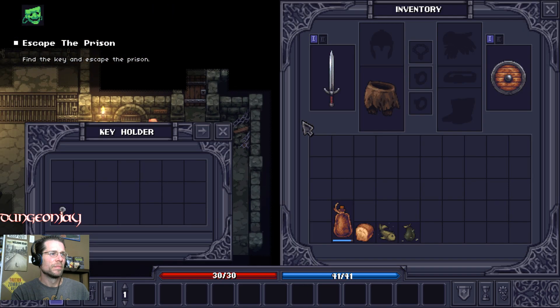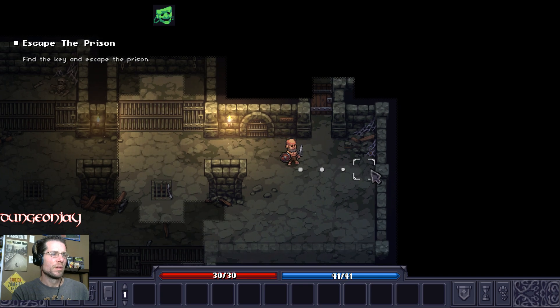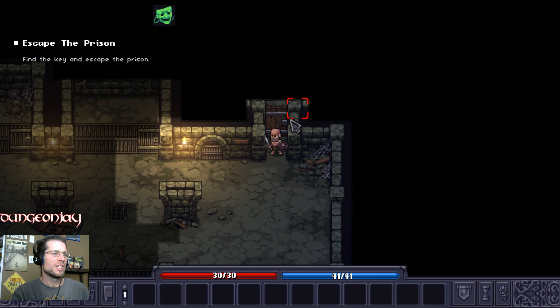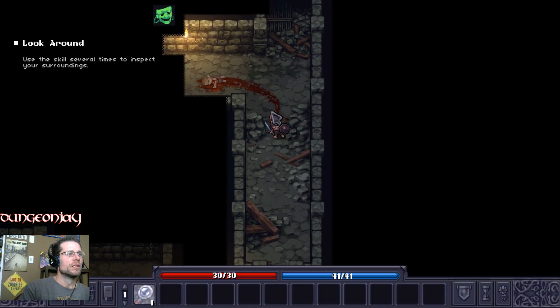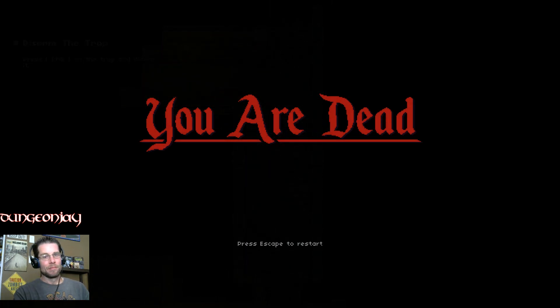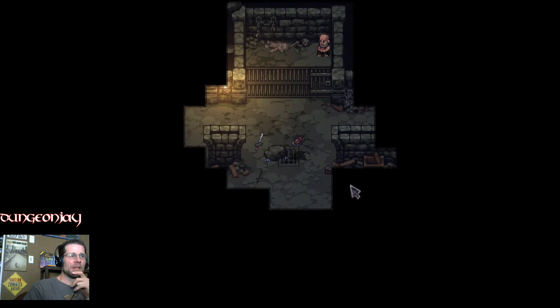There's the key. We'll go ahead and get the key. Beautiful. This looks like the door — let's go ahead and open it, use the key. 'I feel it with my guts, better be aware.' The voice acting sounds a little stiff, kind of computer-generated, but that's okay. Okay, it was a trap. It's a roguelite. Let's try this one more time now that we kind of got an idea of what's going on.